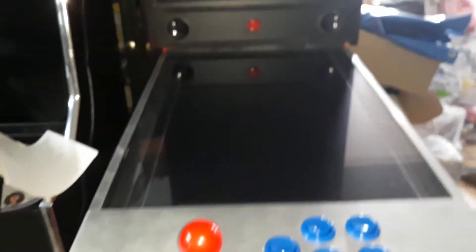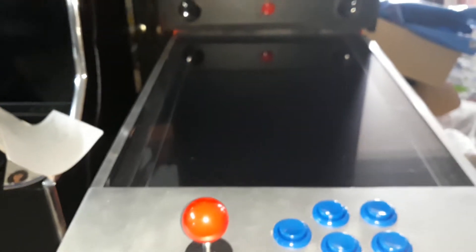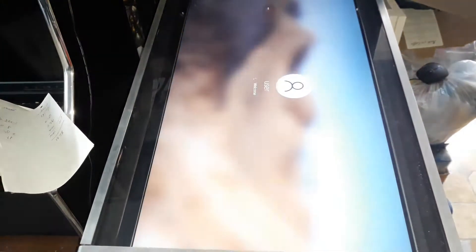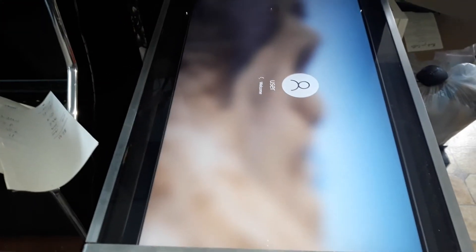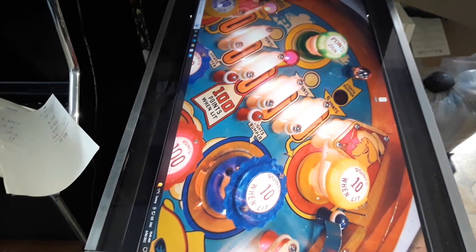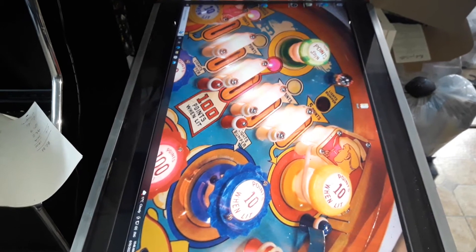Just turn the power on and then turn the power on to the PC and come around to the front, and then it'll just boot up. When it boots up, it'll automatically go into your front end, which then has a number of options.